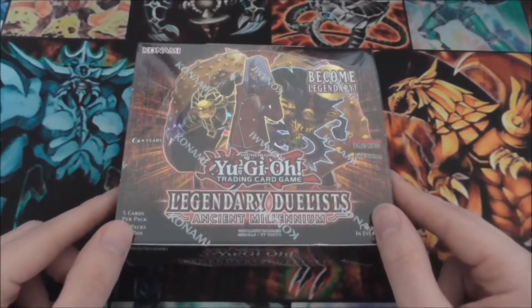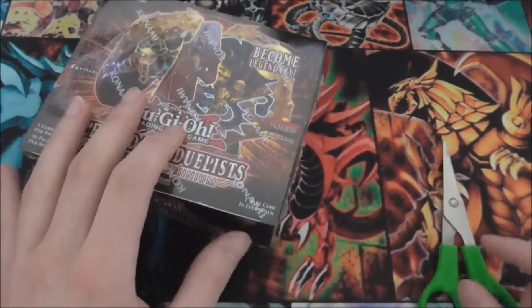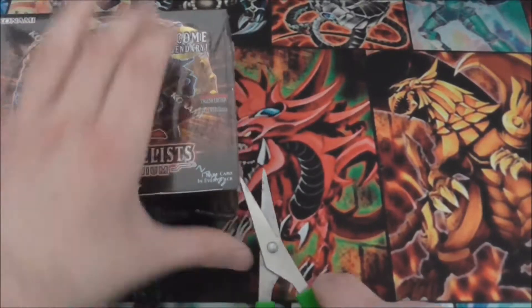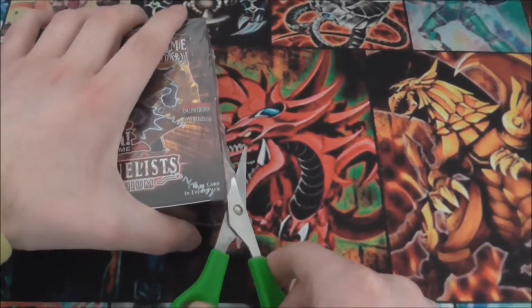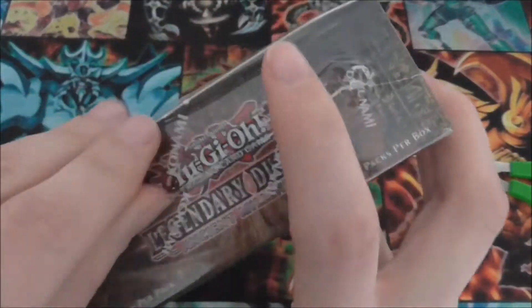I remember getting the Relinquished card from the Pegasus starter as a child, and it was definitely my card for a long time. The fact they brought out support for Relinquished and Millennium Eyes is definitely a very exciting prospect.